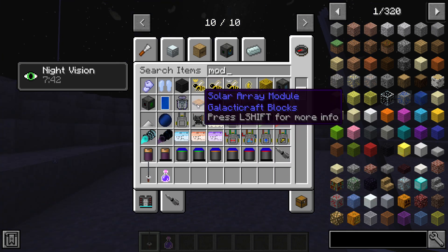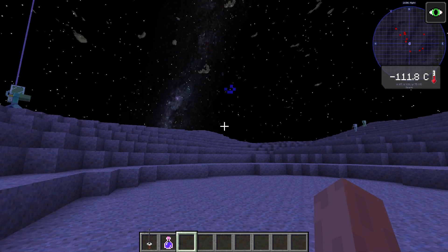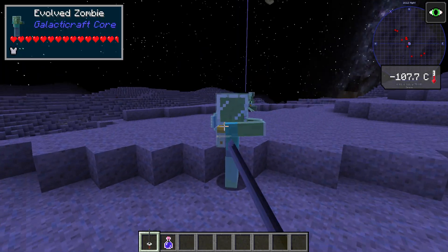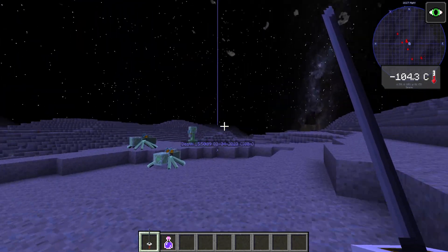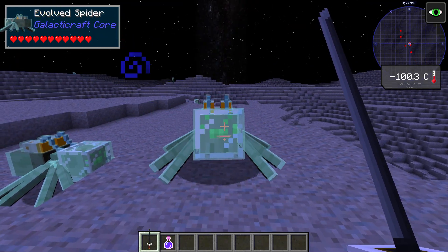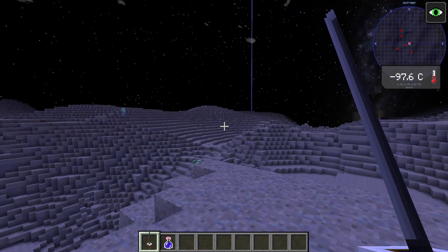Alright, there you go — this is much better. I'm just gonna go to my death and kill him in creative because he's way stronger than me. This sword is definitely stronger. This guy's got green eyes — now he's dead.